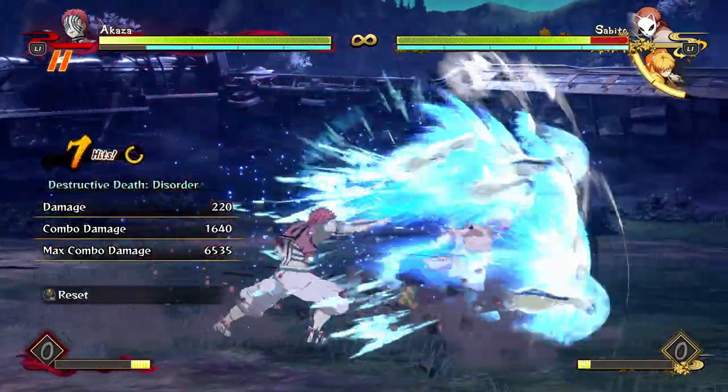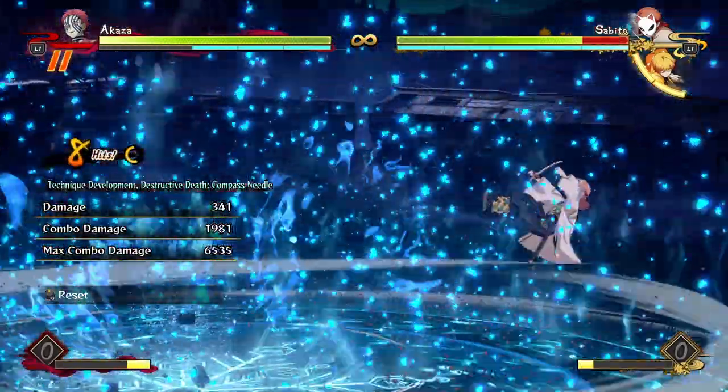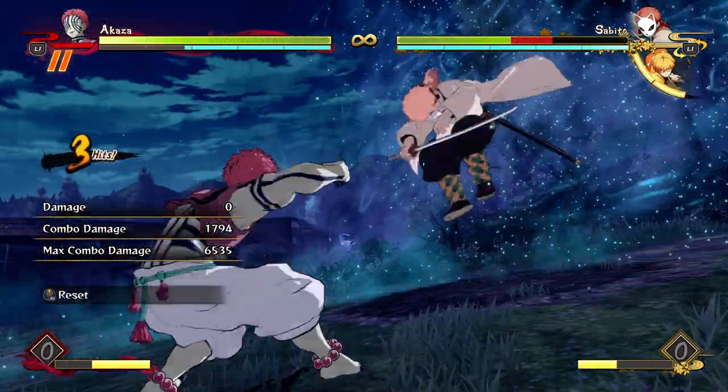If you get a combo off your regular attack strings, you want to cancel as soon as you can because his special moves take up a lot of time in your combos. If you see your combo counter is almost gone, I suggest going in for just one aerial hit.